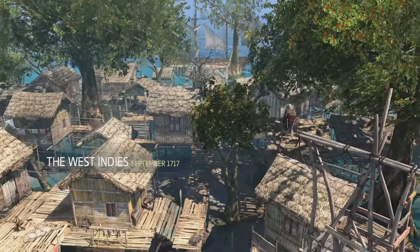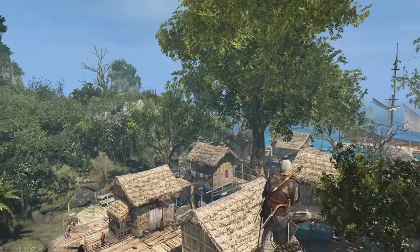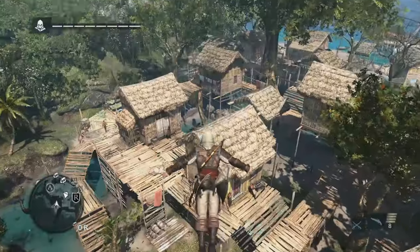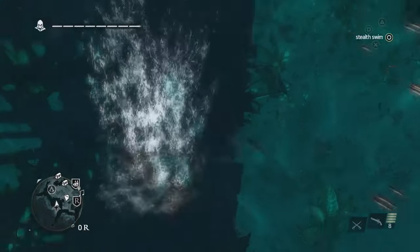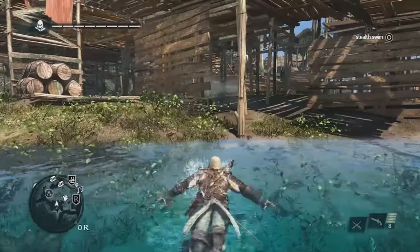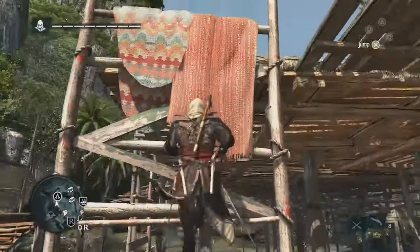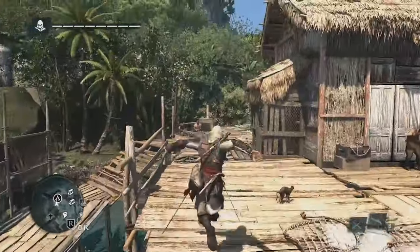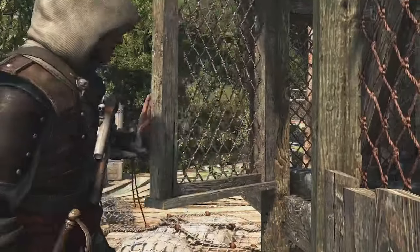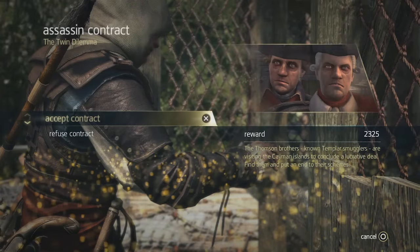We're going to start with Edward after completing a few missions. He's met up with the Assassins, but he's not yet bought into the Creed, so he still has this selfish need for fame and fortune. Edward is one of the most unique characters we've created for the Assassin's Creed universe. He is a man who is still trying to figure out who he is in life and what he wants to get out of it. At this point in the story, he still wants that fame, so one way to get it is to complete these assassination contracts. This is a way to make money and to gain a bit of notoriety.